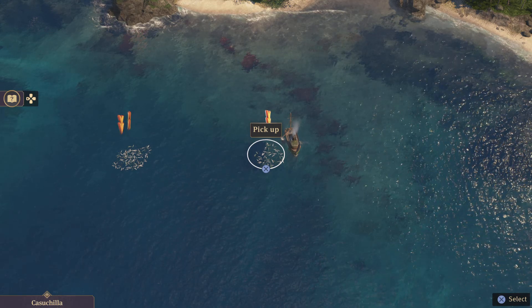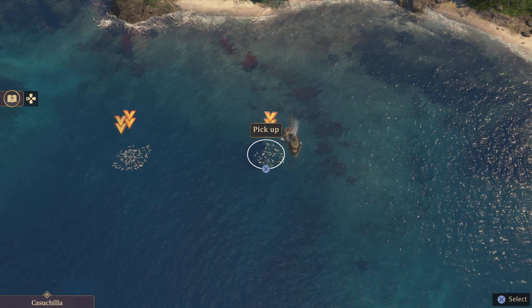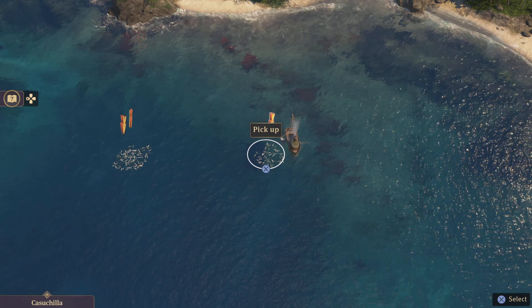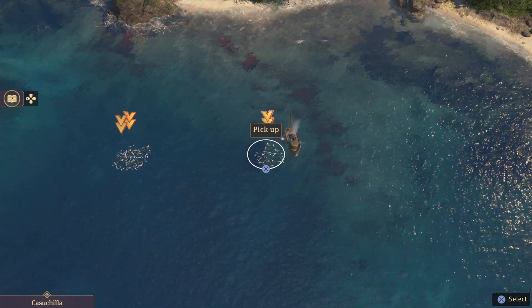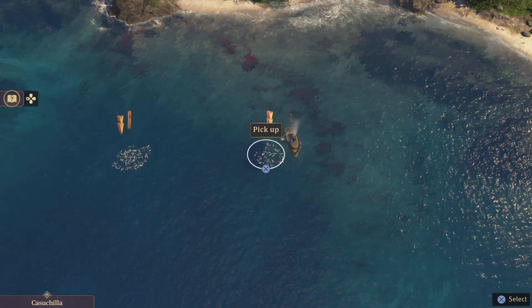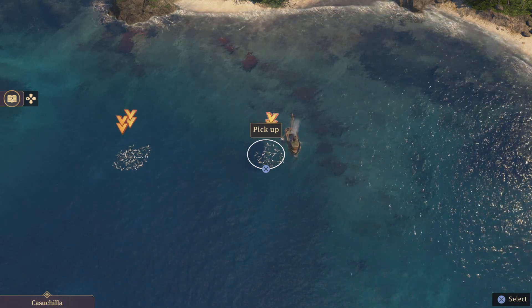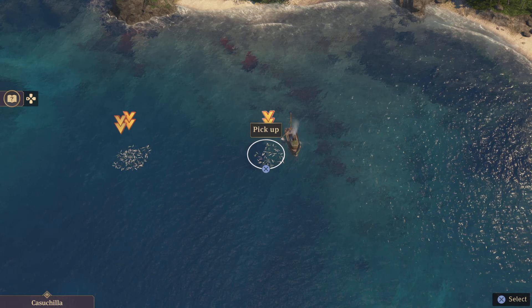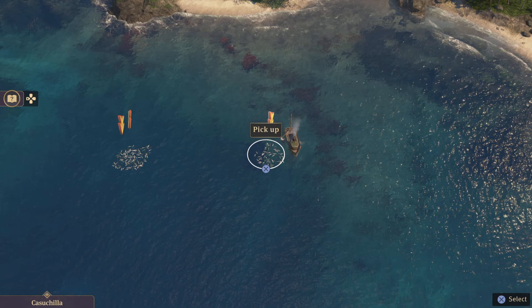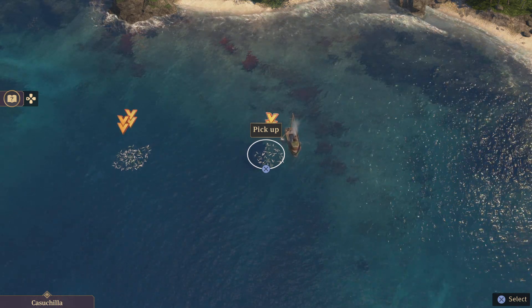I am done. This game gets none of my money, it gets erased off my hard drive in disgrace, and I will probably send an angry tweet to Ubisoft about it. Fuck off Ubisoft, you fucking hacks. That's Anno 1800 demo on PlayStation 5, ladies and gentlemen. Do not waste your time, do not waste your money, and if you see a Ubisoft programmer, punch them in the fucking face. I'll see you in a better game.